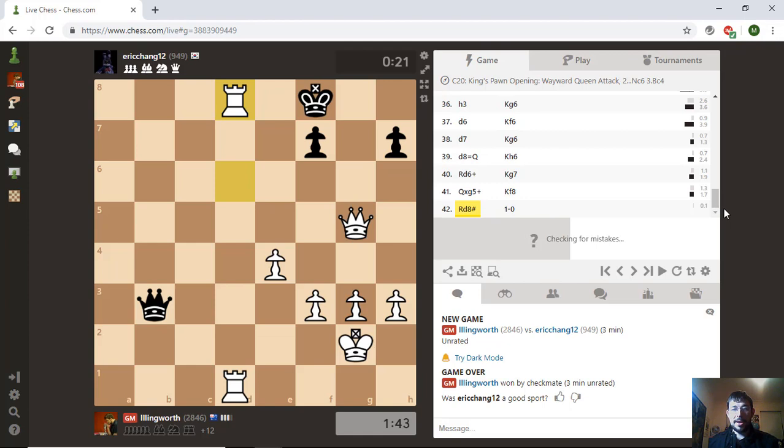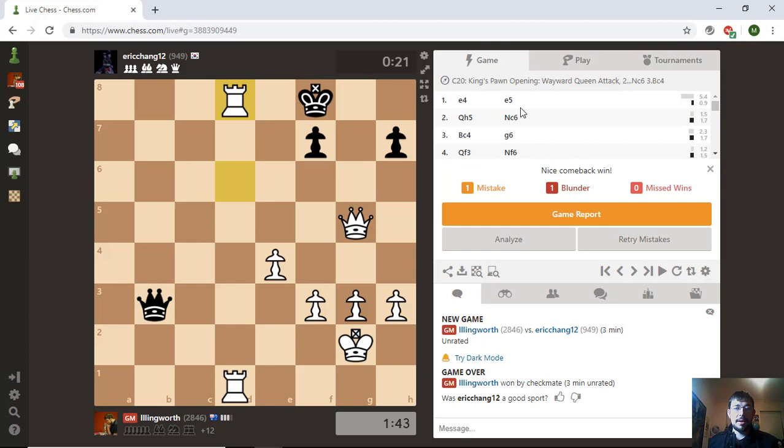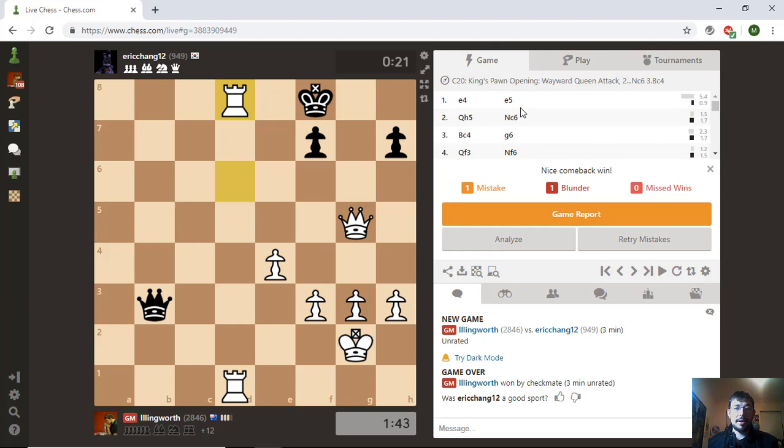So with this game, you saw how to win by giving, well, not quite queen odds, but let's say queen and knight odds. You also can see how to deal with the four-move checkmate — play bishop g7, d6 and castles for a very reliable game, or knight d4 could also be a good choice. I hope you found this video at least entertaining, and I'll see you in the next video.